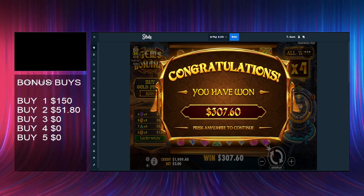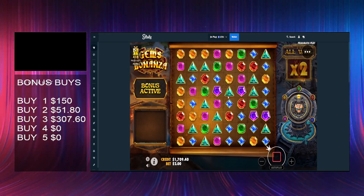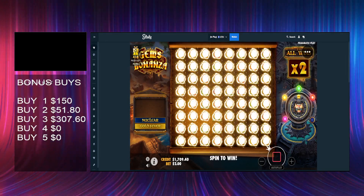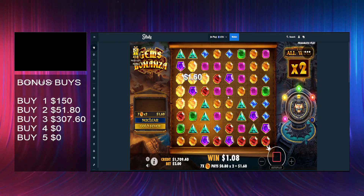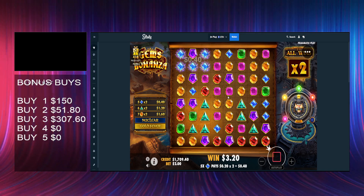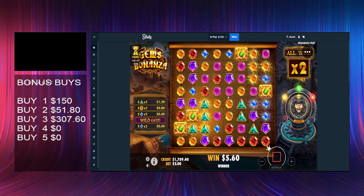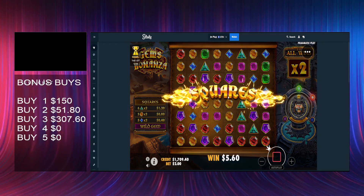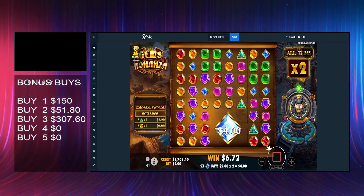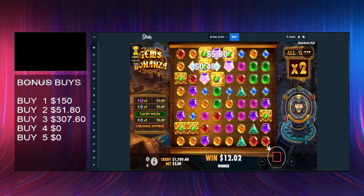All right, buy number four — four minutes in. We could really do with having a couple of good bonuses these last two. What do we want — oranges, a big clutch of oranges? Greens again — why? Pointless. Super pointless. Gems Bonanza is not playing nicely.